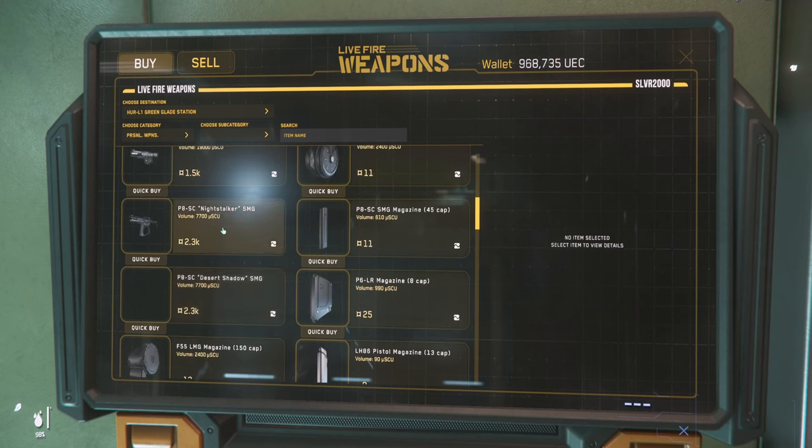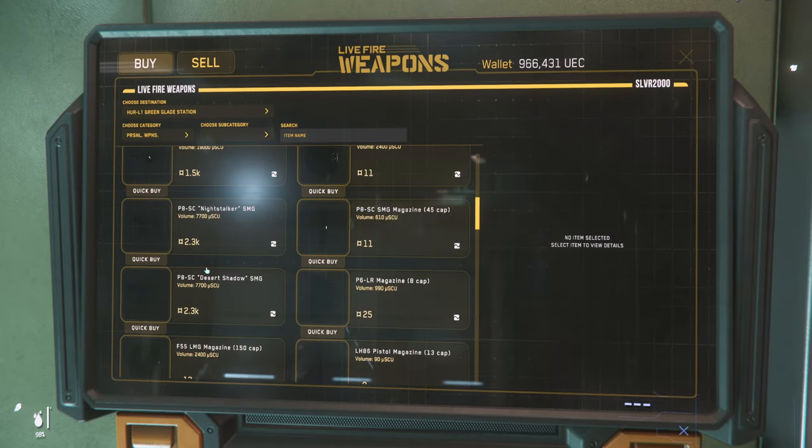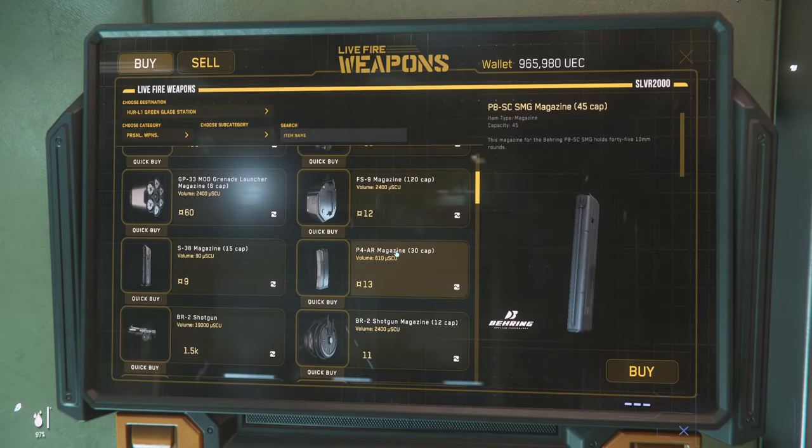I'm going to go with the P8 Night Stalker - quick buy on this since I only need one. Then we're going to need ammo, a magazine for this. Right next to it is the P8SC magazine with the 45 cap, which is what we need. Instead of quick buy we want a bunch, and they're only 11 UEC each. Click the buy button, and then buy 40 - which is less than 500 UEC, way more than you'd make in one box run. Now let's grab a scope. Go back to personal weapons and scroll down to sights. The P8 is a smaller gun so it's a size 1 - go with the gamma holographic, quick buy.